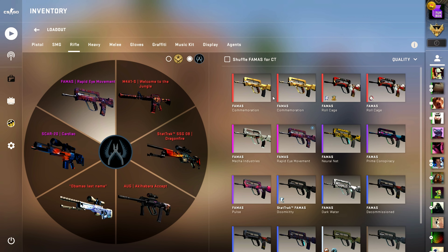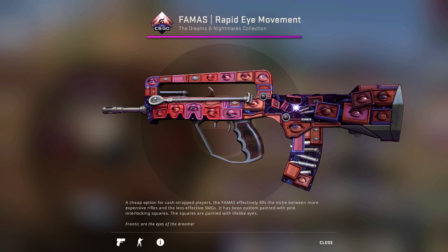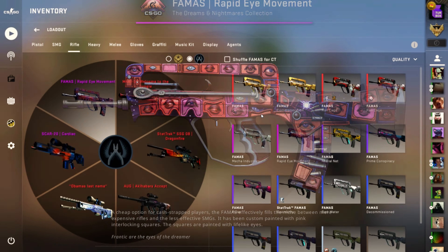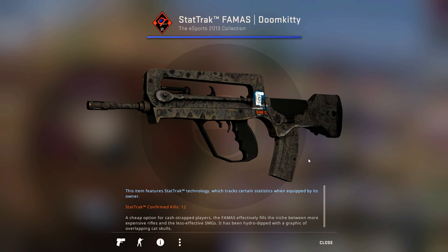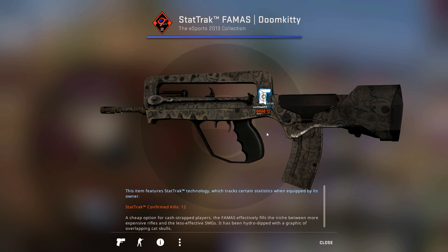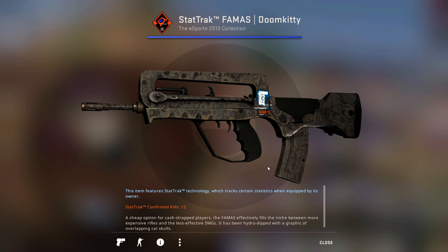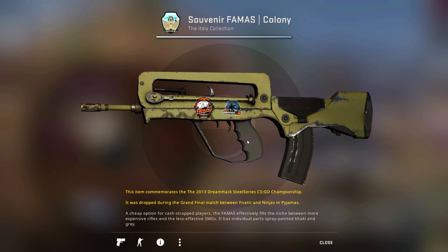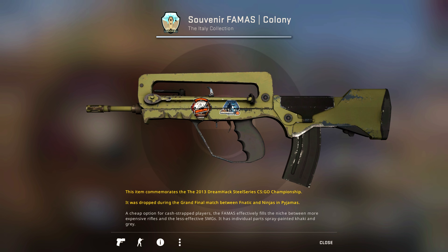Now moving on to the rifles. Starting off, I have the Rapid Eye Movement, which I really like from the Dreams and Nightmares collection — it really stood out to me. I also have the Prime Conspiracy from the Control Collection, and a StatTrak FAMAS Doom Kitty with a Titan Katowice 2014 sticker that I got off CS.Money when it was really cheap. And I have a FAMAS Colony Souvenir with a 2013 DreamHack sticker, which are really rare to see.